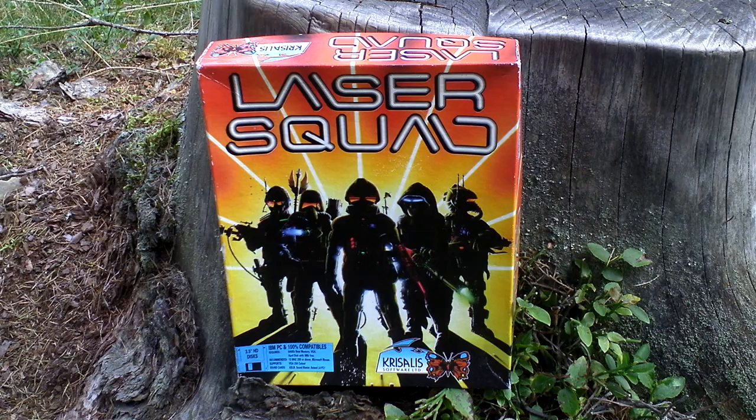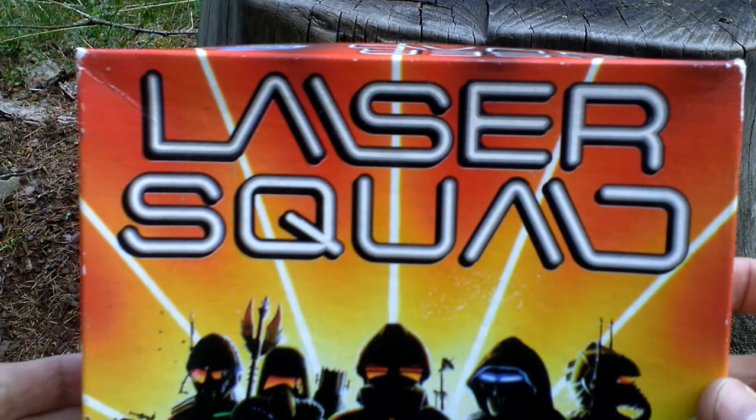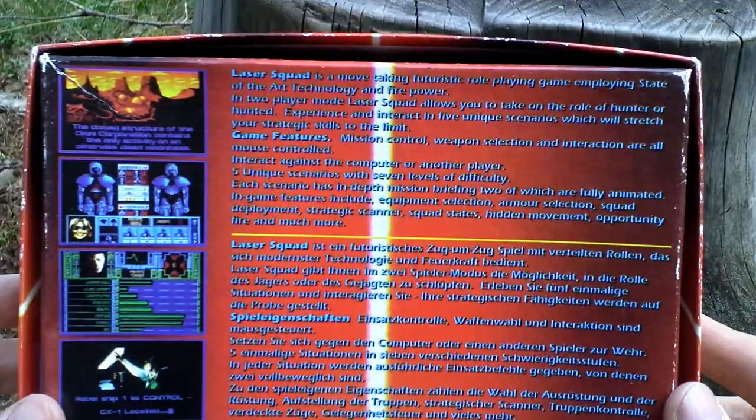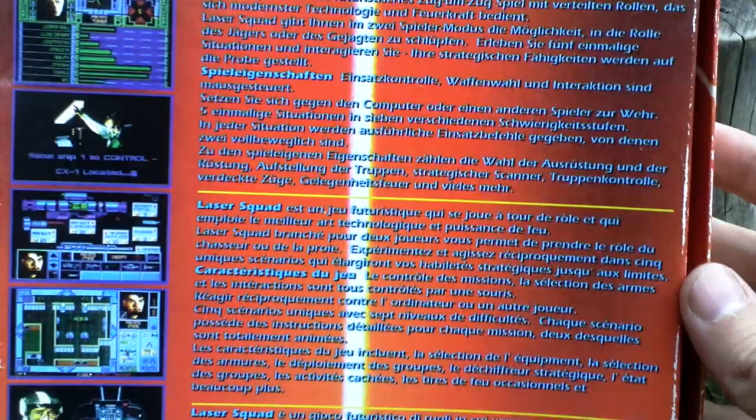Let's take a look at the box art now. It's very nice — this is the European release of the game published by Chrysalis. On the back side we can see some text about the game and pictures from the game in various European languages: in English, in German, in French, and in Italian.